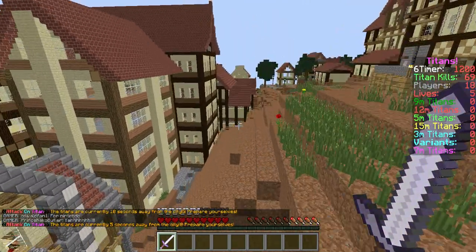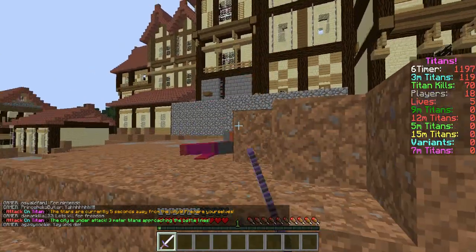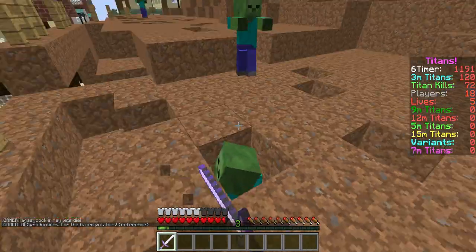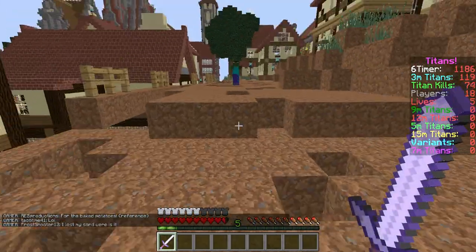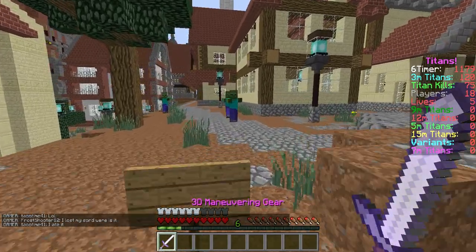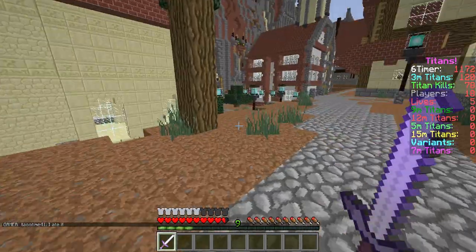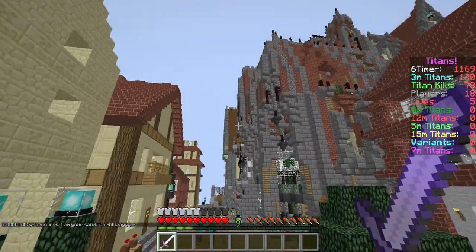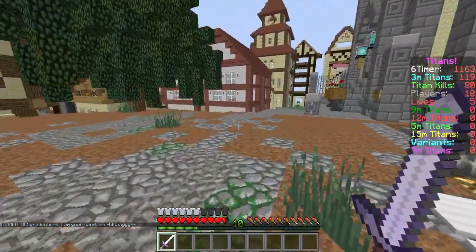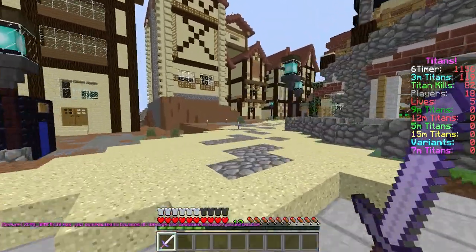The walls are 50 meters or 50 feet tall. These are Titans in the game. What I'm using is a 3D maneuver gear, as you can see right there. This allows people to kill the giant Titans — you can sort of rope onto stuff like that. You can only kill them by hitting the back, or the nape, of their neck.